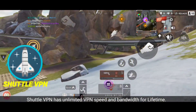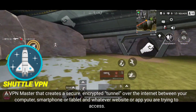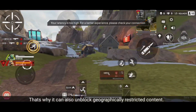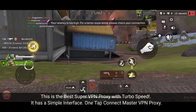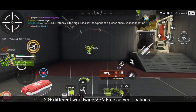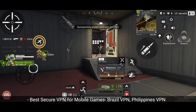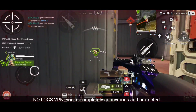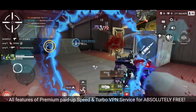The second on the list is Shuttle VPN. Shuttle VPN has unlimited VPN speed and bandwidth for lifetime. It is a VPN master that creates a secure, encrypted tunnel over the internet between your computer, smartphone or tablet and whatever website or app you are trying to access. That's why it can also unblock geographically restricted content. This is the best super VPN proxy with turbo speed. It has a simple interface and one tap connect master VPN proxy, with 20 plus different worldwide VPN free server locations. Best secure VPN for mobile games — Brazil VPN, Philippines VPN — and best VPN for high Apex Legends Mobile, Taiwan VPN for online games. No logs VPN, so you're completely anonymous and protected. All features of a premium paid speed and turbo VPN service, absolutely free.